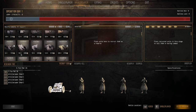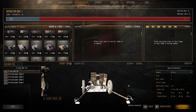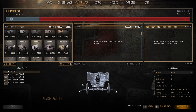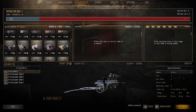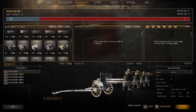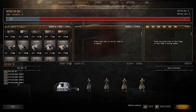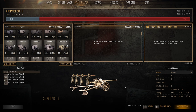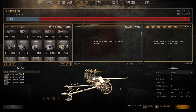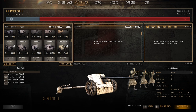On the AT gun line: the 3.7cm AT gun is 10 pop cap, 200 manpower — nicknamed the 'door knocker' in real life, only 52mm pen, but fast-firing HE rounds that tear through infantry squads. Against armor it gets outclassed very quickly. The 4.7cm is 10 pop cap, 250 manpower — 119mm pen, more effective than the 3.7 but lower fire rate. By the time T-34s come in it's not strong enough. The 5cm Pak 38 is 14 pop cap, 310 manpower — really good, 102mm max pen, HE rounds, decent against light to medium tanks.